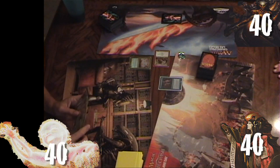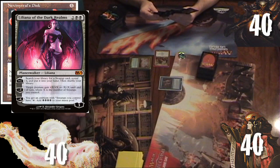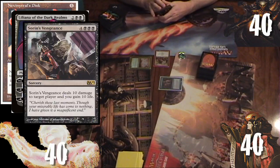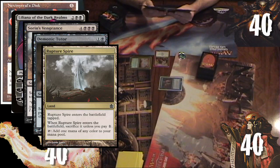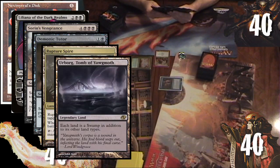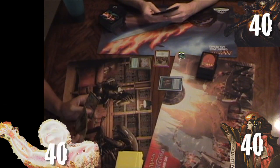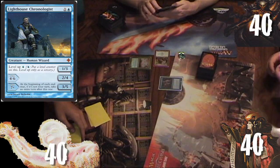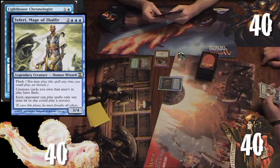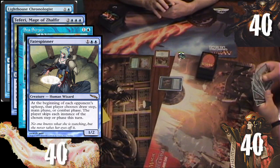Rob wins the die roll and keeps an opening hand of Nevinyrral's Disk, Liliana of the Dark Realms, Sorin's Vengeance, Demonic Tutor, Rupture Spire, Urborg Tomb of Yawgmoth, and Swamp. Ronnie goes next and keeps an opening hand of Lighthouse Chronologist, Teferi, Sea Scryer, Fate Spinner, and three Islands.